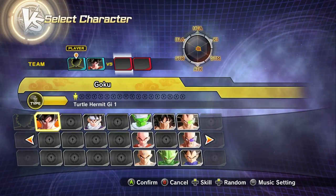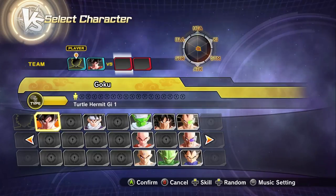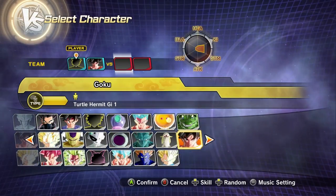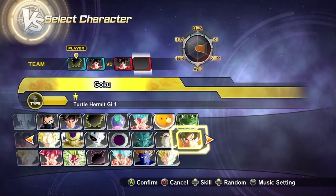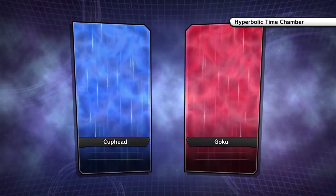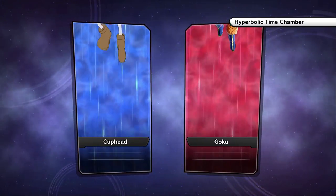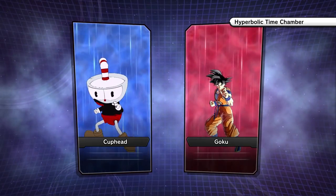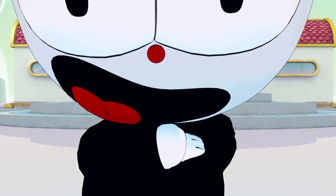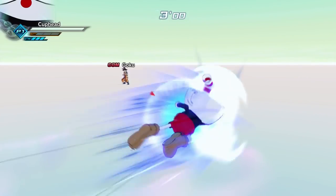We're going up against Goku — we only have one version. He can't even transform; he wouldn't transform anyway. Is it just me or is that a lot of Gokus? I don't think it's gonna work. We'll go to the time chamber, but at least I'll be able to fight him — Cuphead versus Goku! And we got the Dragon Ball FighterZ shader. I love it, man. I actually kind of prefer it to the regular game shaders.